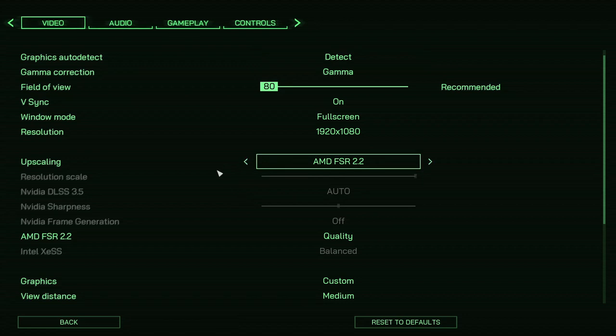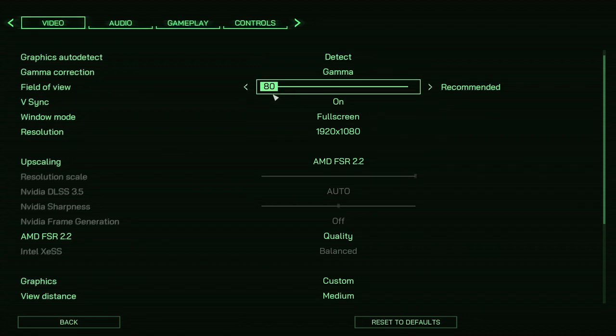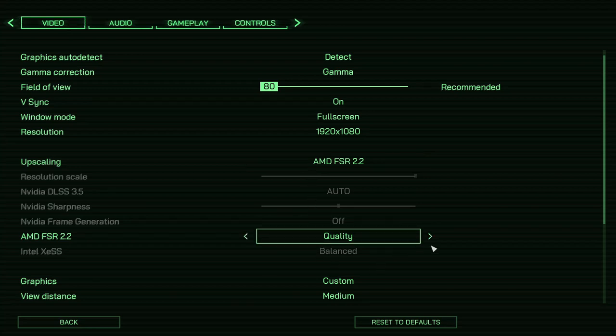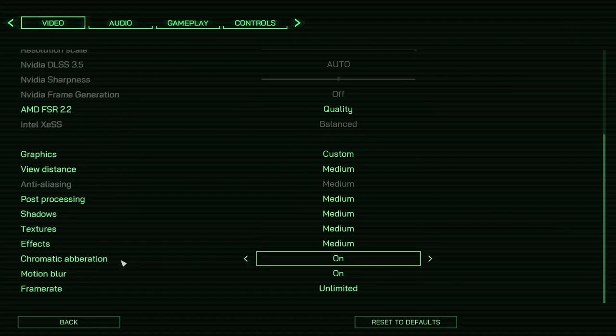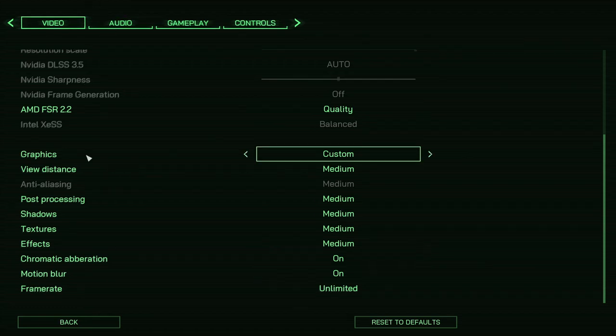The auto-detect has come up with: VSync on, field of view 80, full screen 1080p, upscaling with AMD FSR 2.2 set to quality. Scrolling through the graphics settings, pretty much everything is set to medium, with chromatic aberration on and motion blur on. Let's see how that runs.